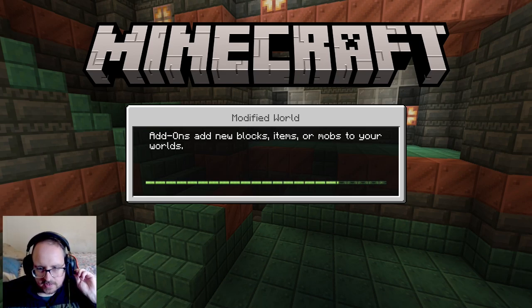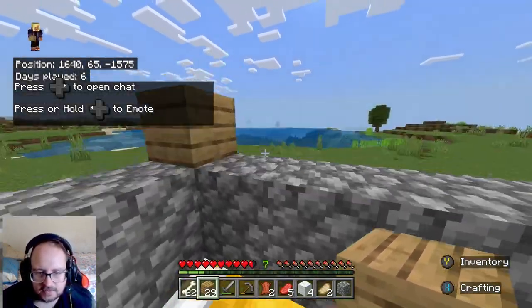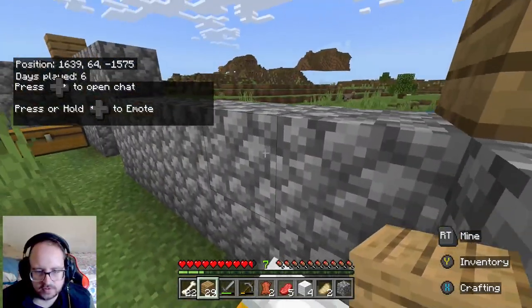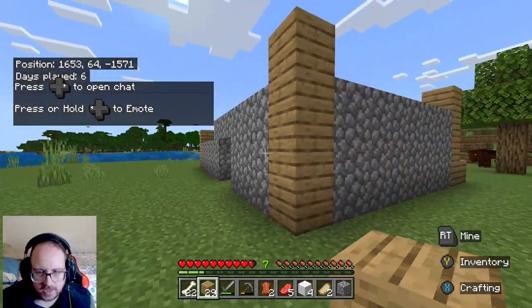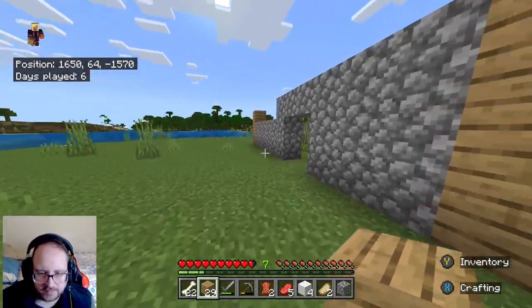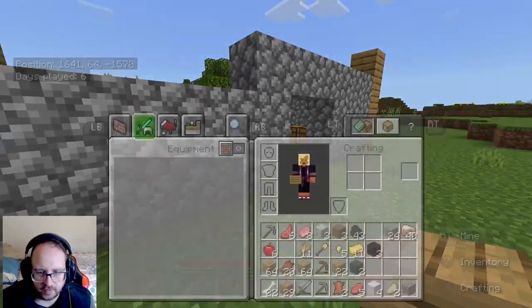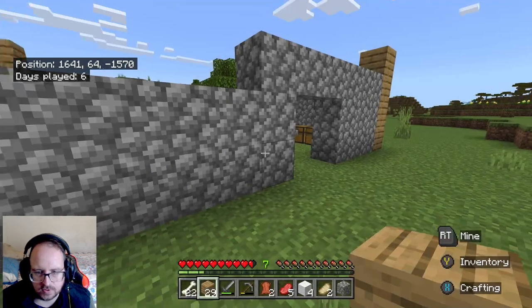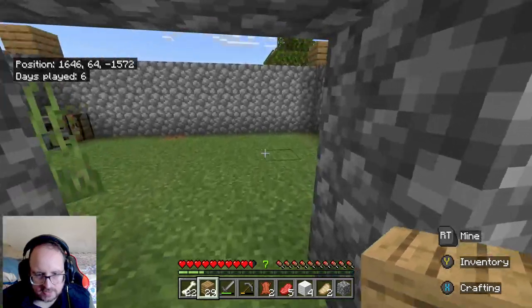Alright guys, welcome back. We're up to the start of the house but it's not quite finished yet. We've got a bit more wood to collect. The house is made of cobblestone, so I think I'll just use wood for the floor. I've got heaps of wood. We only have one piece of cobblestone though.